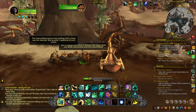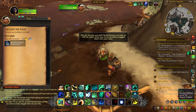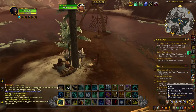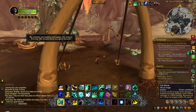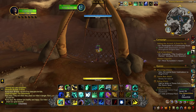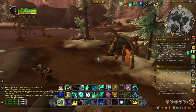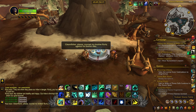Once you're done reinforcing his boat, turn in the quest and grab the next quest, which will require that you gather three gleam fish, which you'll find in the nets around camp. Drop the fish into the offering basket and wait for the NPCs to stop conversing. Once they're done, you'll be able to grab two more quests.